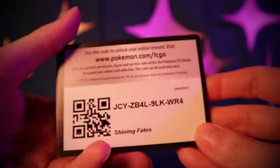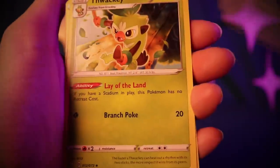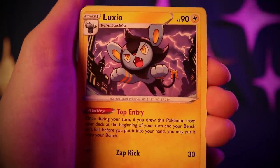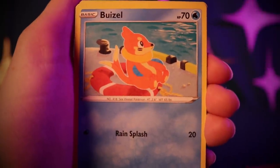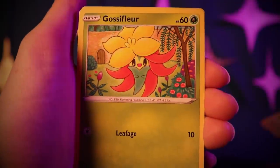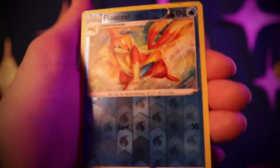Alright, two more packs. Thwackey, Gym Trainer, Luxio, Buizel, Cufant, Cacnea, Gossifleur, Nickit, a Reverse Holo Floatzel, and a Yanmega.